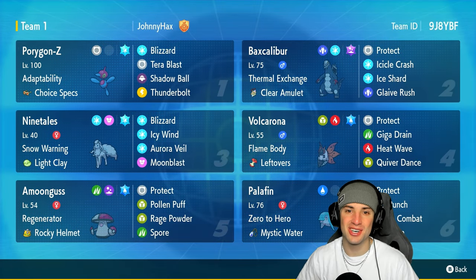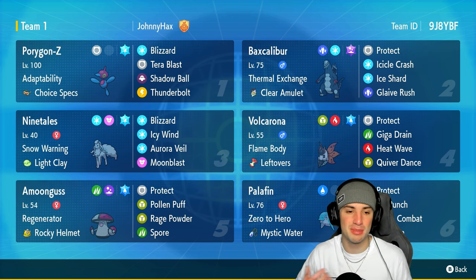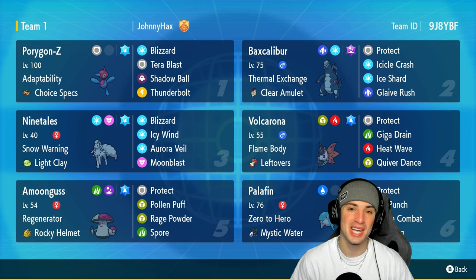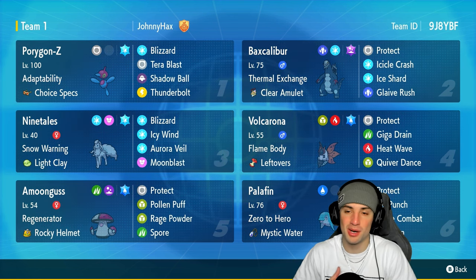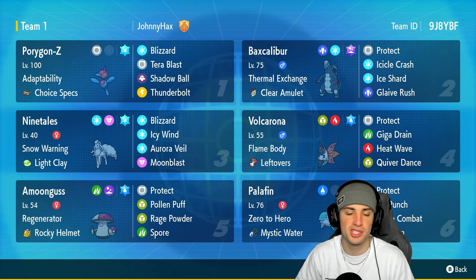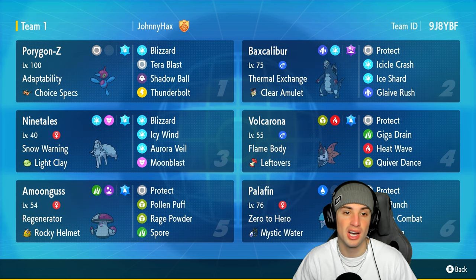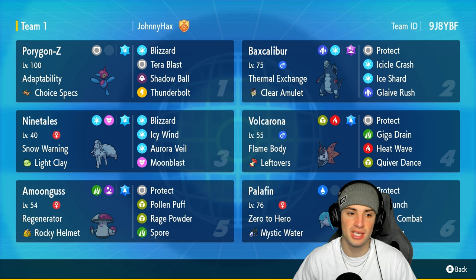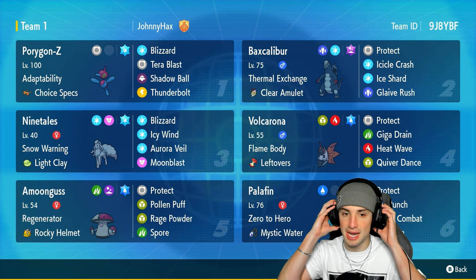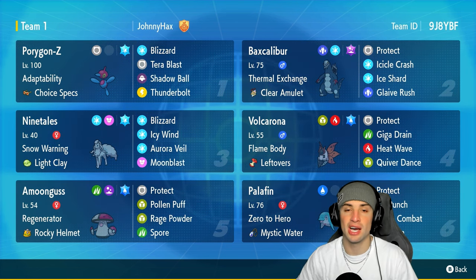What's going on YouTube, Jeans here, welcome back to the channel. In today's video we are using everybody's favorite glass duck — to be honest it's the only glass duck. We got ourselves a Porygon-Z team for ranked Regulation H. Porygon-Z hasn't really been all that good in Scarlet Violet. In previous generations, in Sword and Shield, Porygon-Z used Dynamax to its advantage and was a very powerful Pokemon. Now Regulation H is here and we're giving Porygon-Z a shot. Porygon-Z is a Normal type with the Ice Tera type. It's got Adaptability, Choice Specs as item, and Blizzard, Tera Blast, Shadow Ball, and Thunderbolt.